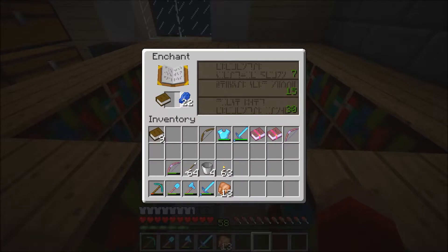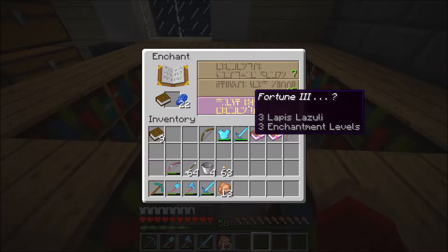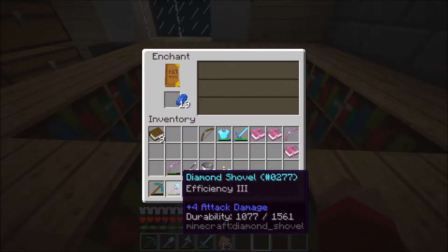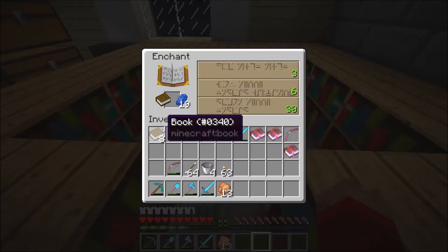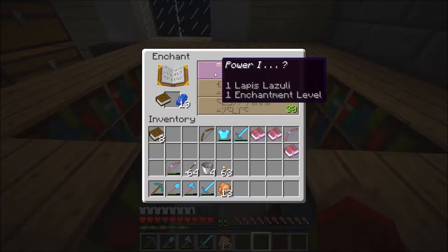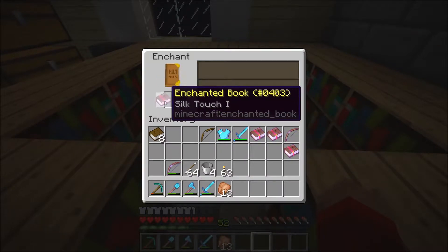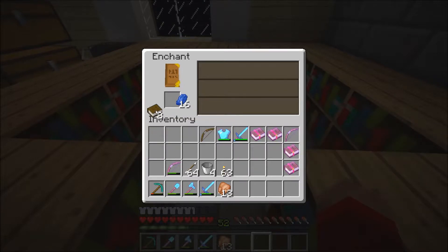Let's do some more in here — Fortune 3! Oh yes, that's what I want. Amazing! I just have 2 diamonds right now, so that's gonna help me out if I find any. Plus I need to make a new pick to put it on. Silk Touch! I don't have Silk Touch — sweet! So we have a Silk Touch and a Fortune 3 book — those are pretty good.